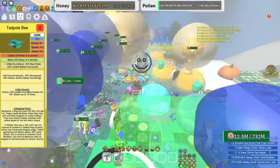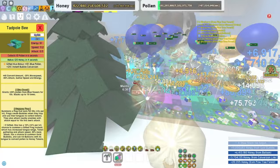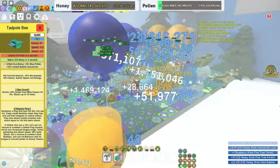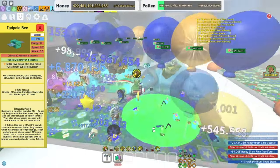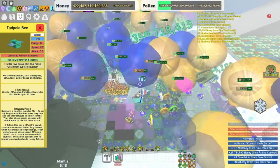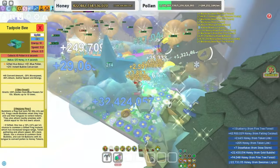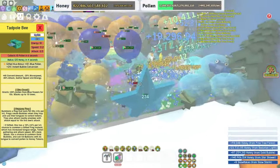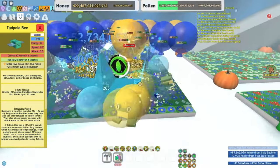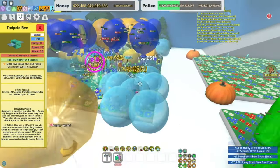Don't have too many though. If you're macroing alone, you may want around 10 tadpoles just to keep Bubble Bloat up and to have a high pop star score. But I'm macroing with a friend and my alt, so I can change some of my tadpoles into more buoyant bees, meaning I don't need as many tadpole bees in my hive anymore.